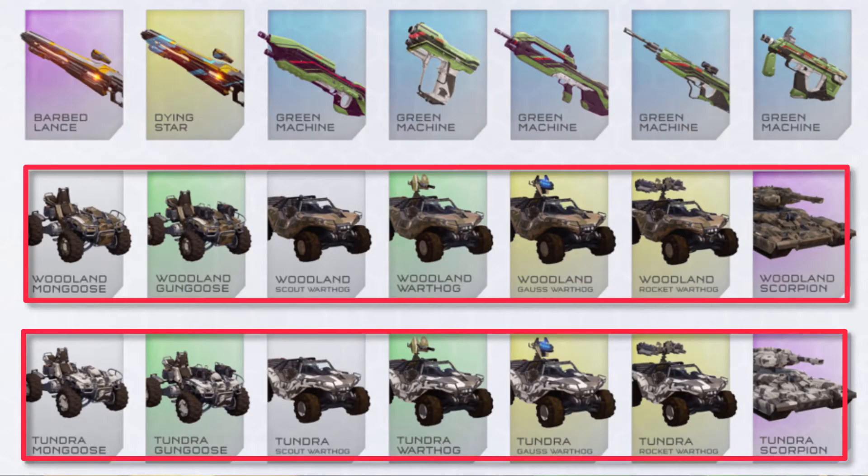Moving from the light rifle variants, it's also been confirmed that the Tundra and Woodland vehicle camos will be coming to Halo 5 Guardians as well.